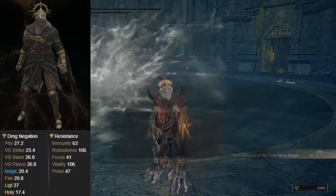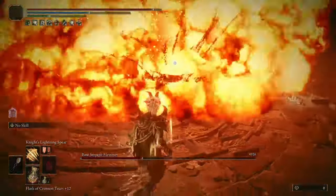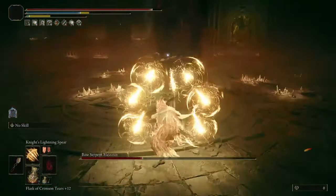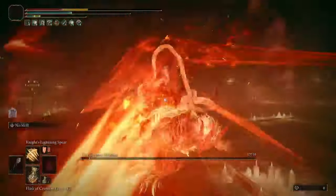And as mentioned, if need be, you can use a defensive body buff instead of Howl of Shabriri, although this will be a large 25% drop in damage, so you do really want to use Howl if you can get away with it.